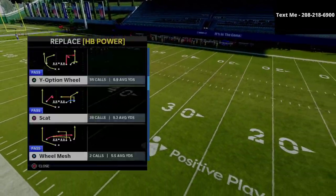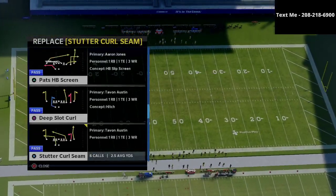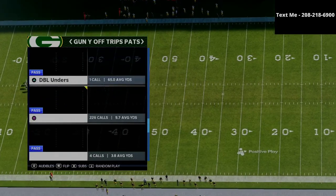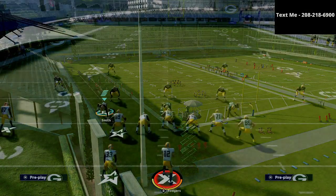The first one would probably be the PA Fork — that's one of the more popular ones. Another one that's really good is the Tight End Whip, and then we've also got the Curl Flat and we're also gonna leverage the PAT Slot Out.